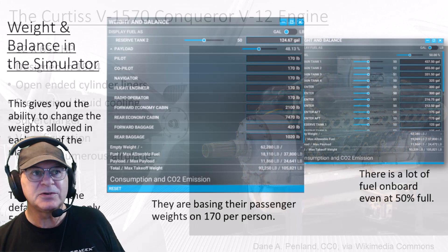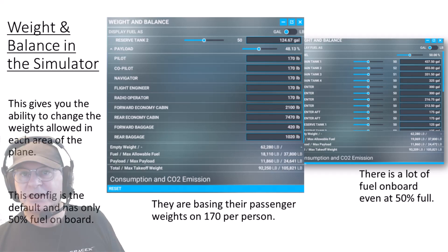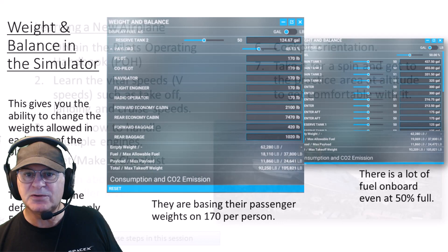Weight and balance: all passengers, forward baggage, rear baggage, economy cabin at 2,100 pounds, rear economy cabin, flight engineer, navigator — all on board. Total takeoff weight for my tests is 92,000 pounds, but it can be as high as 105,000. There's a lot of fuel on board even at 50% — that's a ton of fuel.